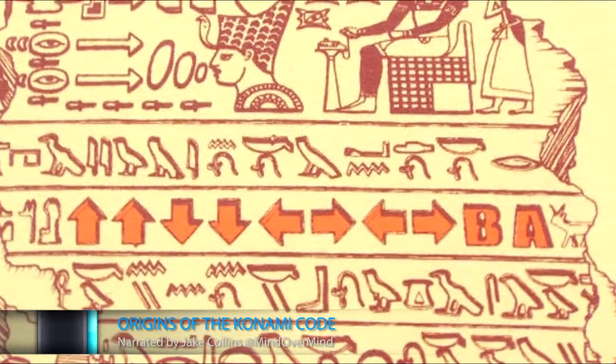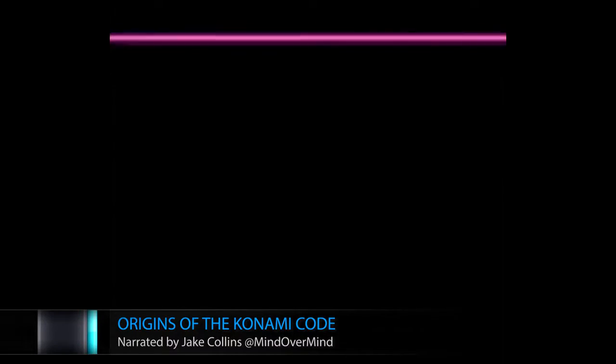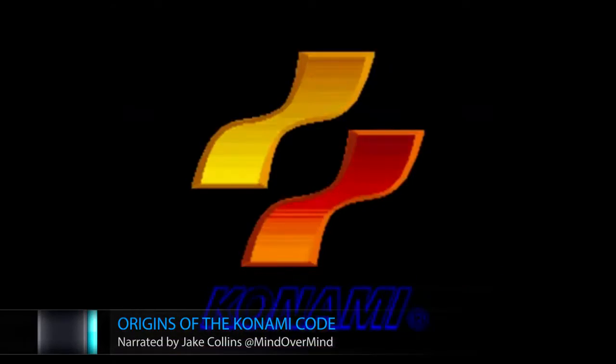Up, up, down, down, left, right, left, right, B, A. The Konami code is probably the most recognizable cheat code in the gaming world.